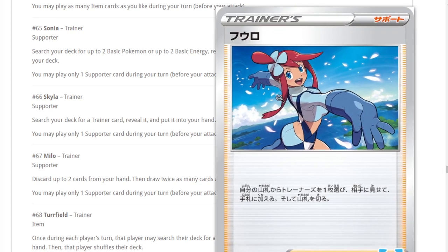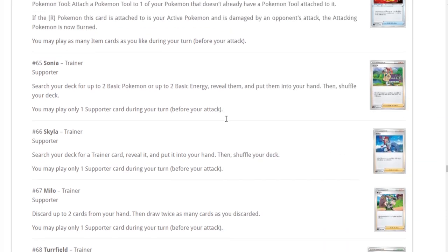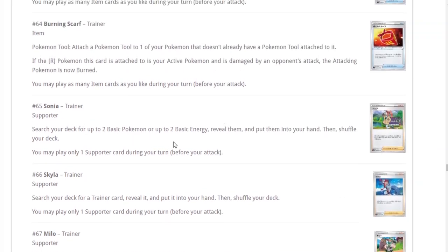Skyla is back! History dictates that Skyla, although never the most played card, has definitely seen a lot of success in the past. Being able to search for any Trainer card is pretty good. Sonia lets you search your deck for up to two basic Pokemon or up to two basic energy — it's either/or, not both. But we have Quick Ball, so I'm not really interested.